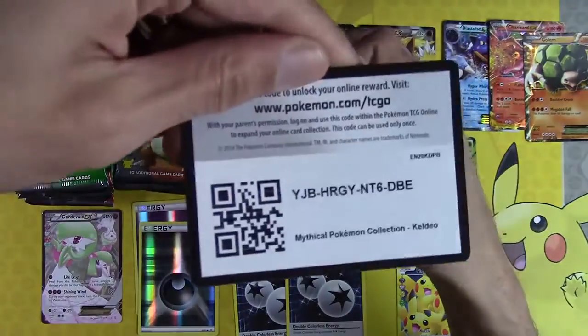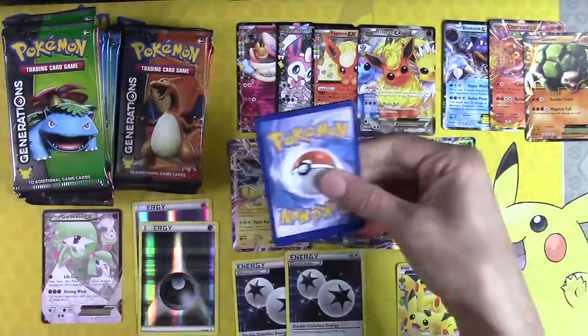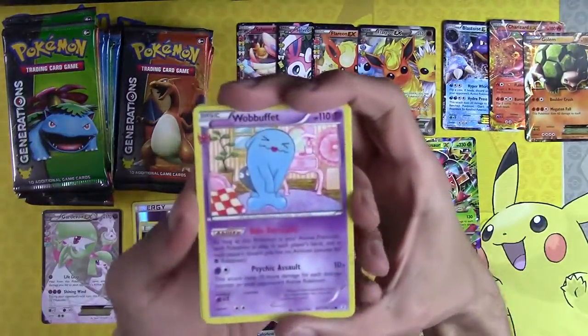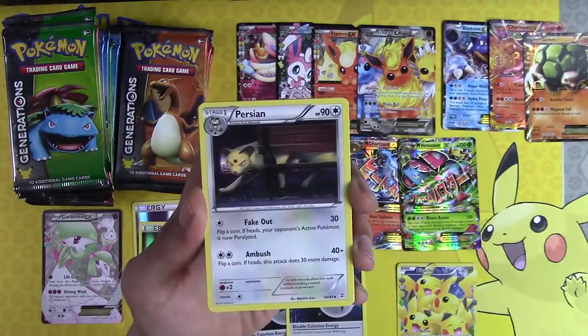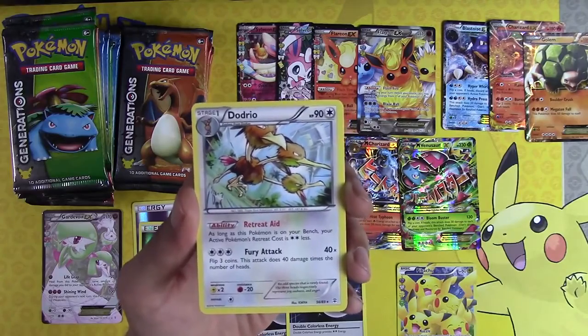Wobbuffet, Golbat, Persian, Slowpoke, Slurpuff, and Dodrio again. I'd say we're getting low on packs, but we still have a lot of packs left.